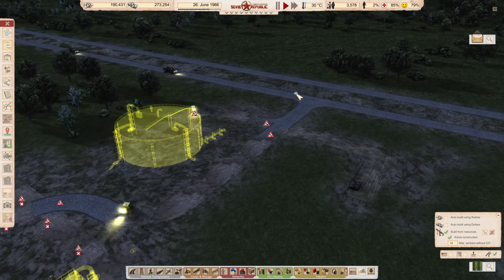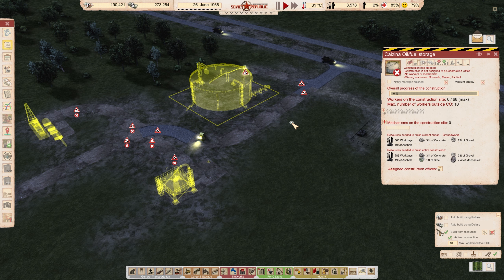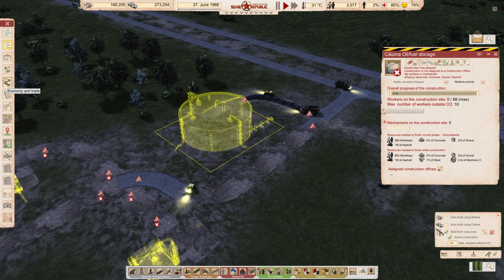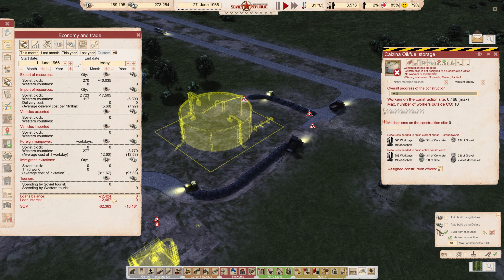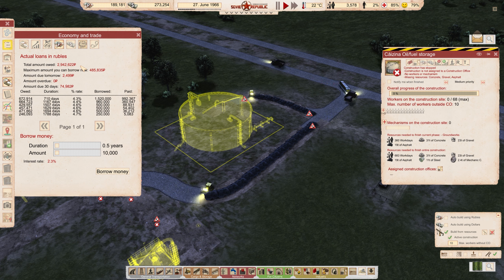We are very slowly finishing up production so we can start getting our own fuel, but we really need to push our economy now. Exports of about 40,000 to 42,000 is not enough. Looking at our actual economy in trade, to break even in a month we need another 62,000 worth of income because of all the loans. Our loan situation is quite fun - we're almost up to 3 million in loans and cannot consolidate. We need a lot more money, so it's time for the next industry.